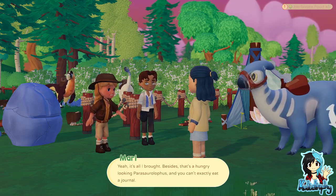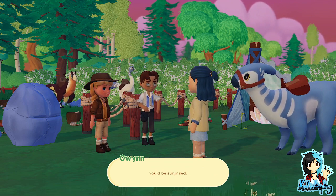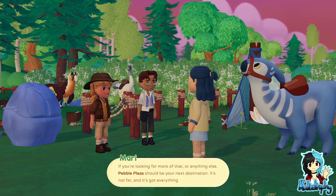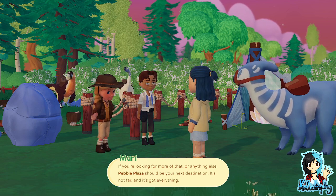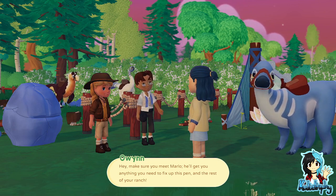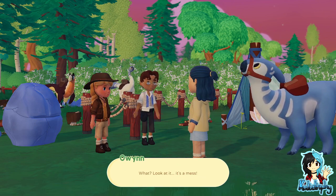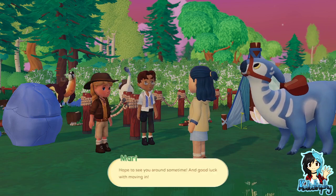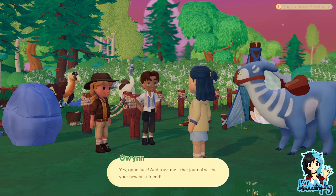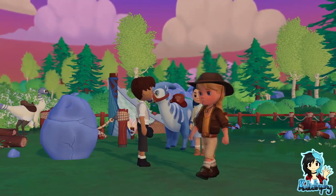A pocket full of herbivore food — it's all I've brought. Besides, there's a hungry-looking dinosaur there, and you can't exactly eat a journal. That's some of the best herbivore food that shells can buy, courtesy of Colin's randoms and abundance. If you're looking for more of that or anything else, Pebble Plaza should be your next destination. It's not too far and it's got everything. Hey, make sure you meet Marlo — he'll get you anything you need to fix up this pen and the rest of your ranch. Poor Lucky got jealous there.